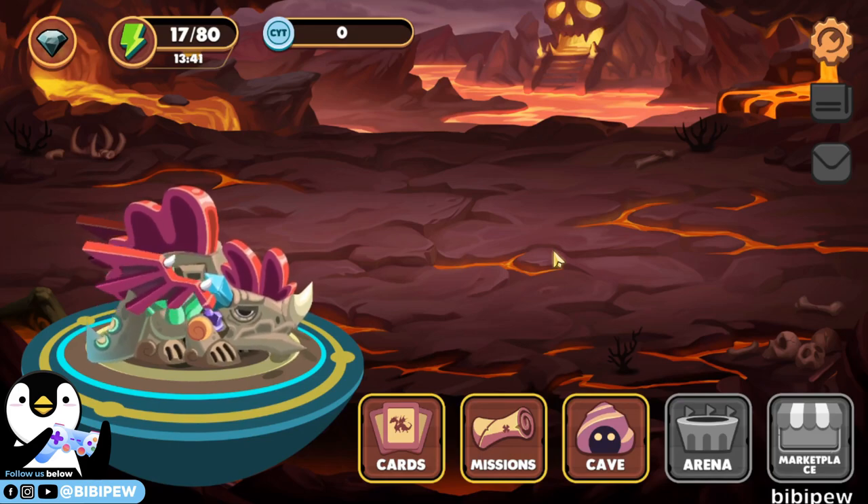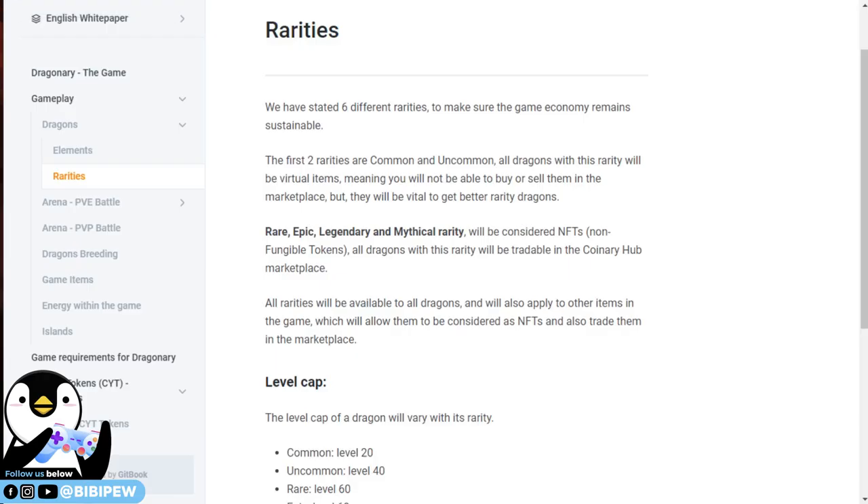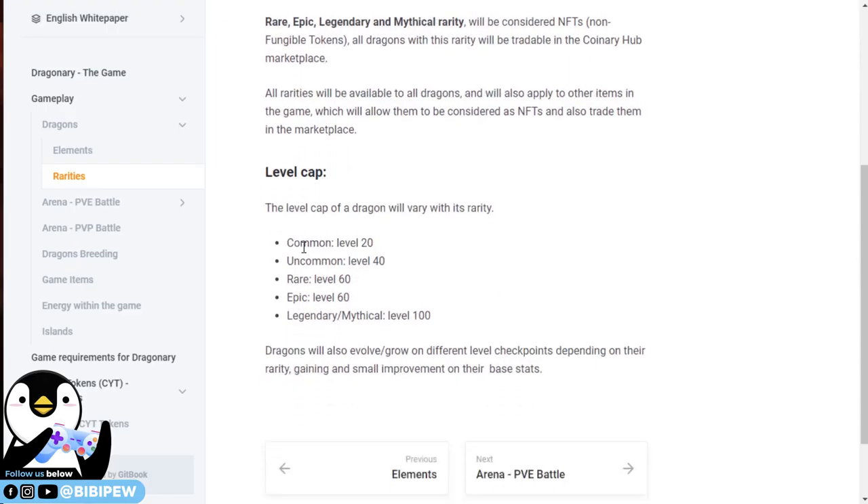So for this game, it's a free to play game but you will be getting 3 free common dragons, and the maximum level for common dragons is level 20. For common dragons the maximum level cap will be at level 20, then uncommon dragons will be at level 40, rare dragons at level 60, epic will be 60, and legendary mythical dragons will be at level 100.